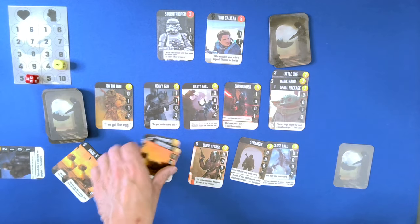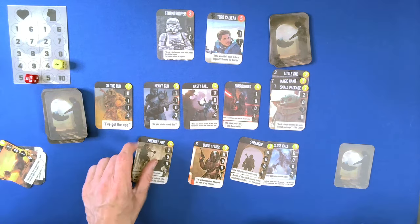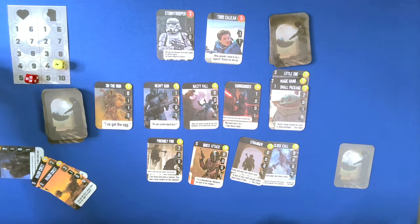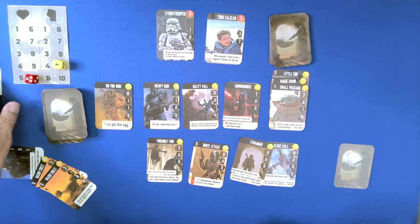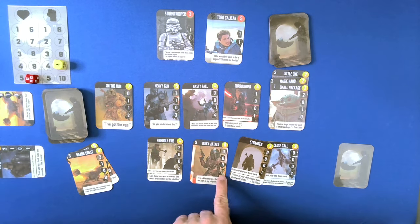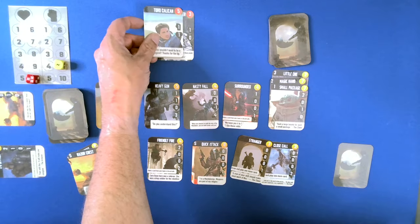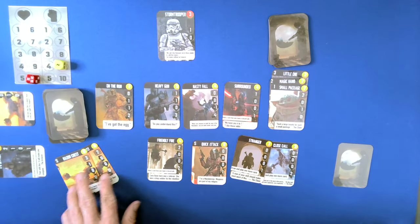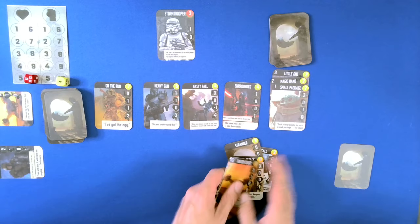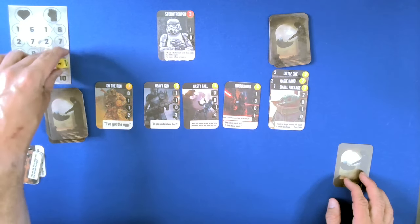However, Friendly Fire also can cause some damage. I am going to go ahead and retire this card because I don't need it anymore. So we have two, three, four, five, six. We will take care of Toro Kalkin. Notice they keep going up in damage. We also get to heal one morale damage. And we also take one morale damage.